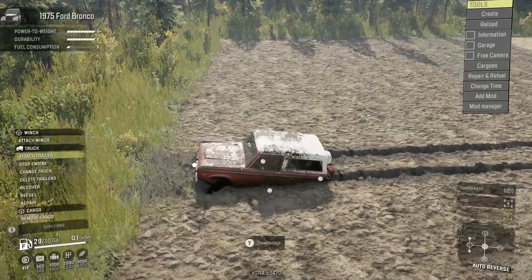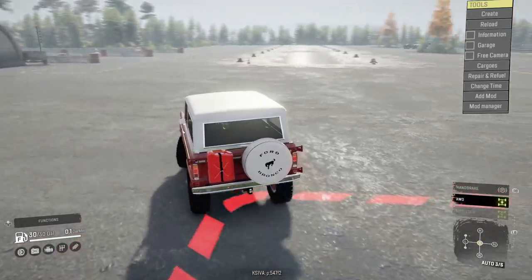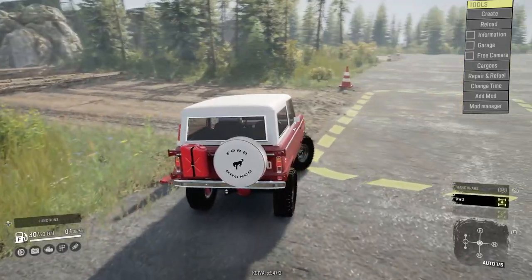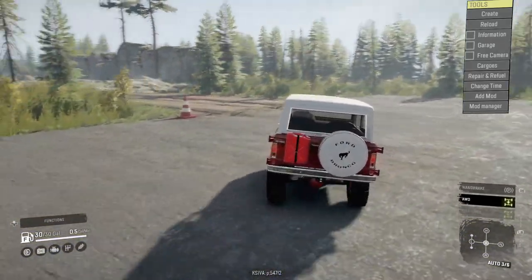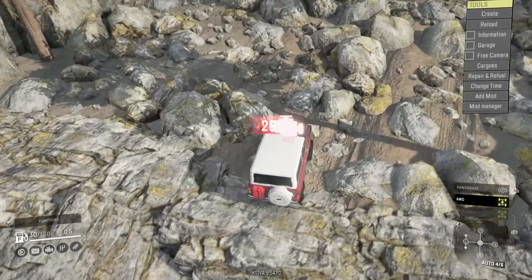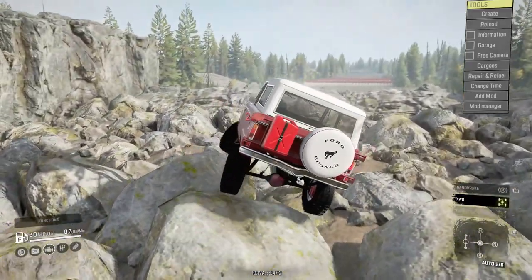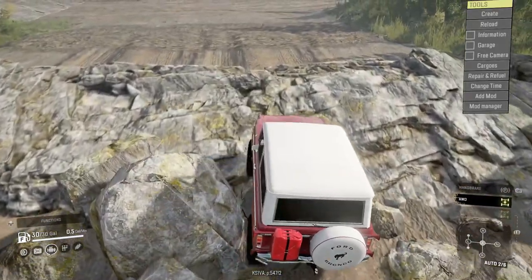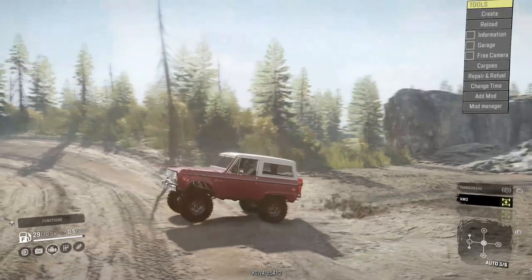Let's take this thing over some rocks and see how it does. These rocks are the OG test — those of you who've been around on the channel for a while and watched me review many mods will know this is the main rock crawling test since the beginning. You already know we have to take our crawler over it. It did great through the mud holes and still looks great — a little more beat up and muddy, but that's how it should look.